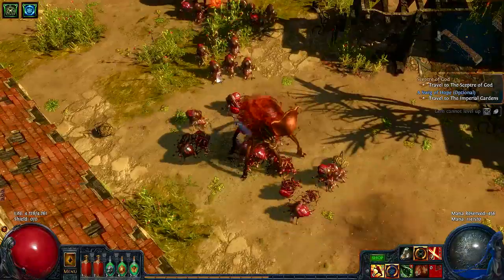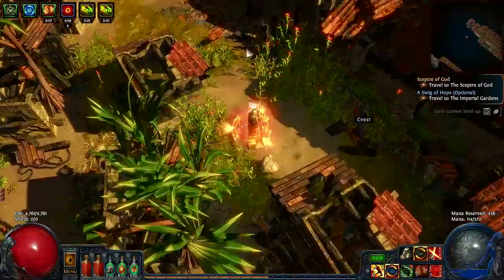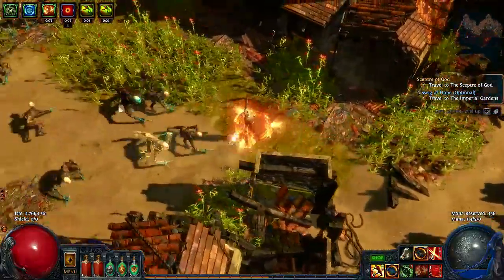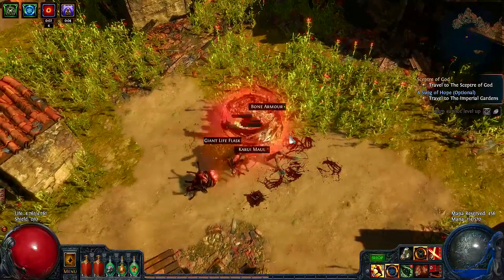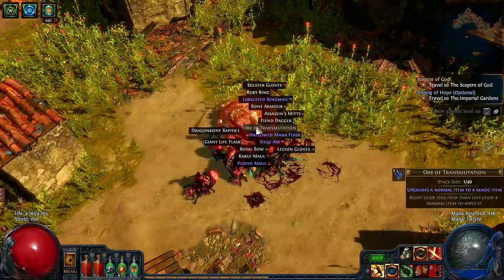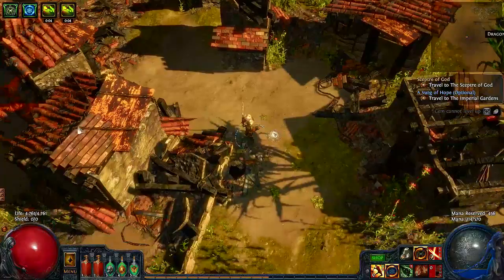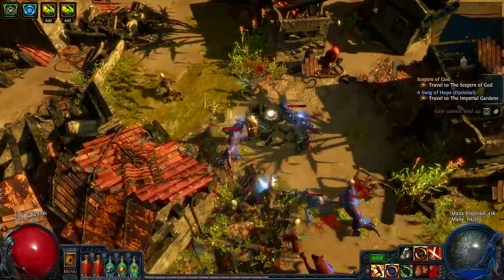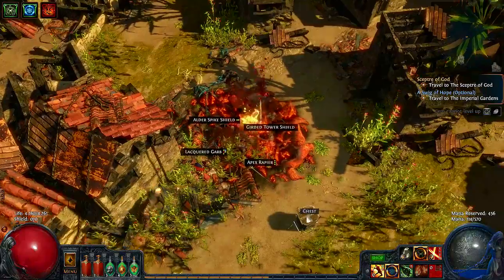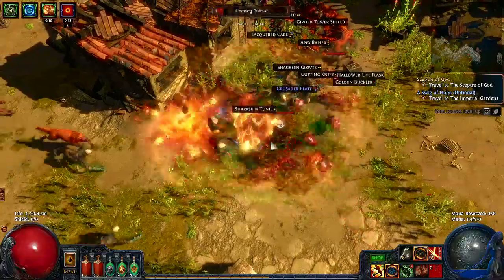Now for the third area — in Act 3 it is the City of Sarn. The layout of the City of Sarn is a basic bottom to top map. You simply run north from the waypoint until you reach the Sarn camp, reset the area, go back outside and move towards the waypoint at the bottom of the map. You then use the waypoint to take yourself to the Sarn camp and back to the City of Sarn, rinse and repeat. An additional bonus on Merciless is that you will be able to use the rare items for the Chaos Recipe as the item level is now above level 60.